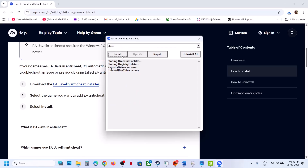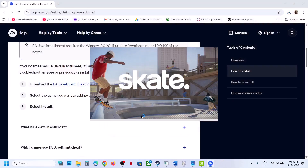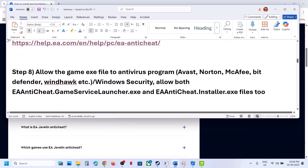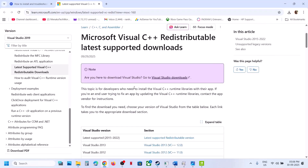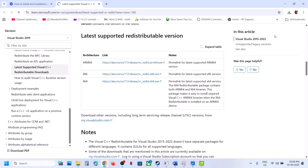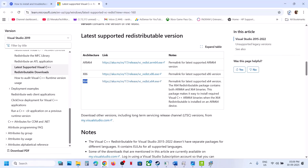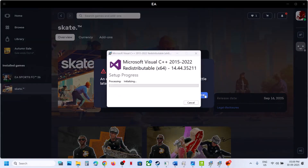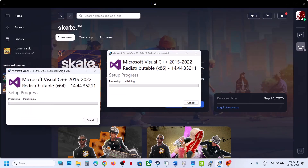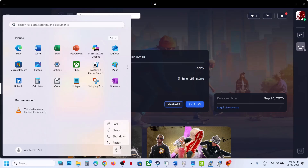Still not working? Select Skate, click on Uninstall, but do not install — instead, launch the game from Steam or the EA app. Click Yes to allow and it will reinstall EA anti-cheat. Check if that works. Still not working? Install Visual C++. On the page you will see x86 and x64 — download both files. If you see the Repair option, click Repair; if you see Install, click Install. Once both are installed, restart your computer and check after the restart.